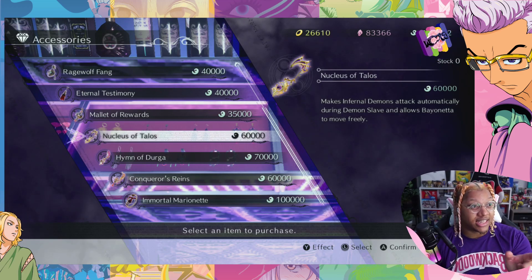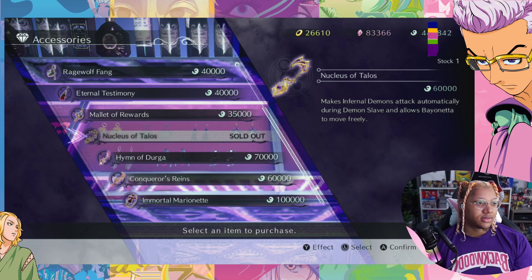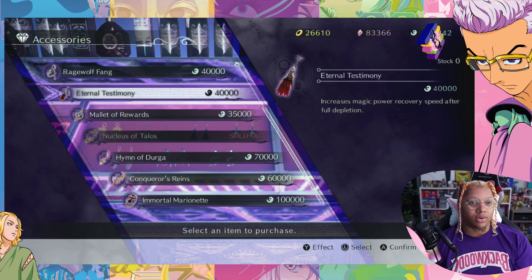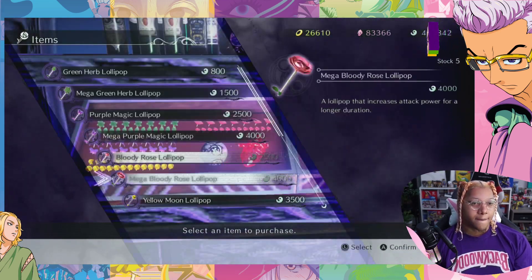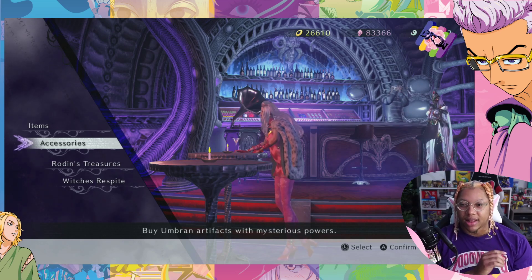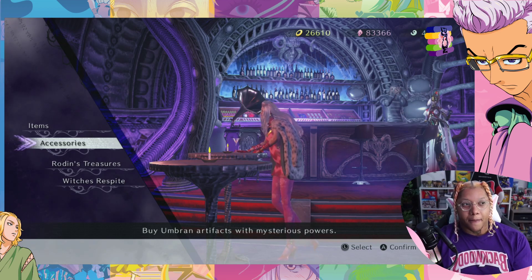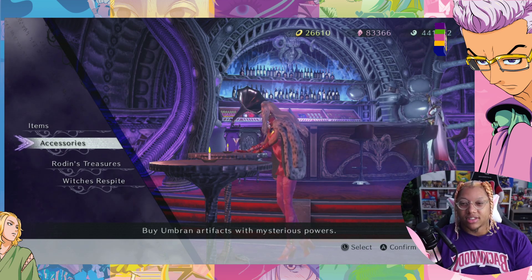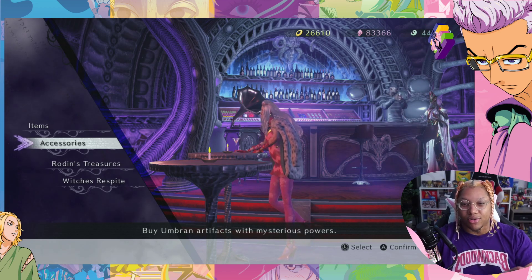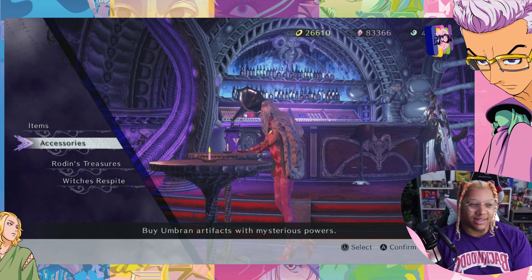Oh, this — I need this. Finally something that I want to buy. So what I just bought is an accessory that allows you to — normally you have a button that you summon your demons with, but with that item you can summon a demon and still move freely. You can just walk around and pretty much tag team the enemies, which is amazing. That's really good.